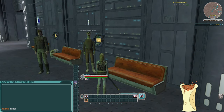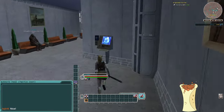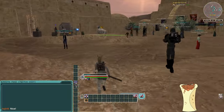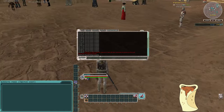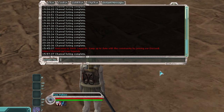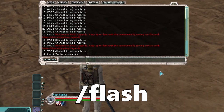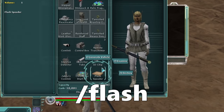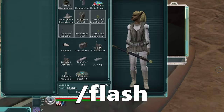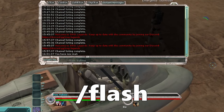Next we're going to go back outside to use two of the most useful commands in SWG Legends. The most useful one is forward slash 'flash' — you'll get a flash speeder deed generated in your inventory. If you generate the vehicle it'll be added to your toolbar and immediately you'll have a speeder. Han Solo already got one for me.